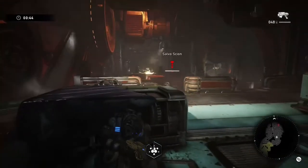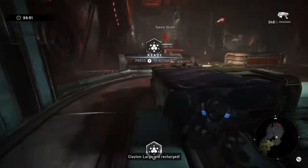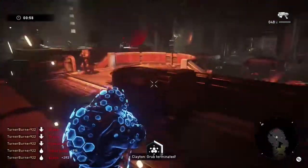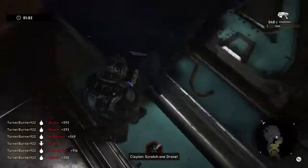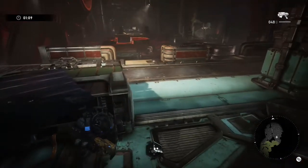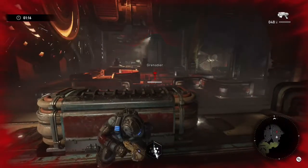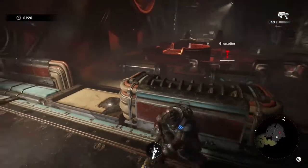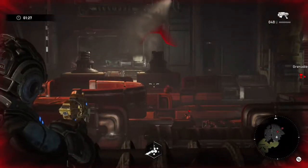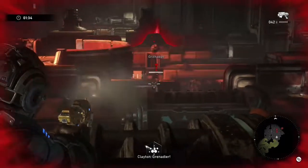Something I make sure to do as Gunner slash Clayton is take a little bit of damage before I pop my alt. Right here I'm able to get both Salvo Scions, then take cover. I'm still taking a little damage because there are a few more enemies remaining — a couple of drones and a Grenadier. That goes to show you: with solo runs, if you do them enough times you can formulate a strategy before you even get in the match.